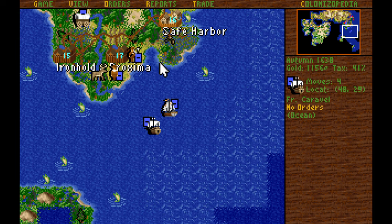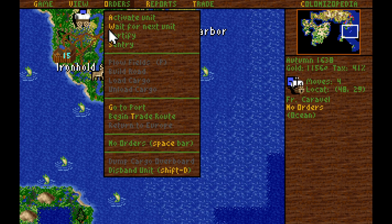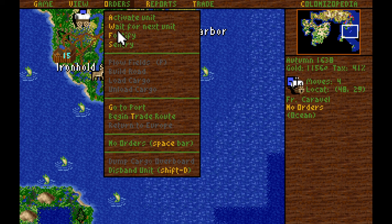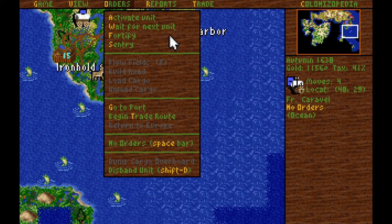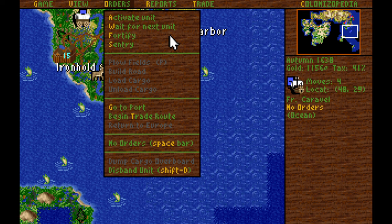There's something I didn't notice in their orders. You can activate the unit, or you can wait for the next unit. Spacebar gives them no orders and ends their turn. W for Wait makes the unit wait temporarily, and then you come back to it later on during the turn sequence. So I'll probably be using Wait more often.